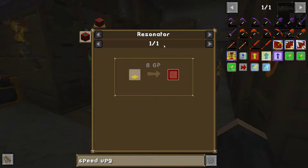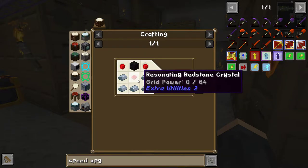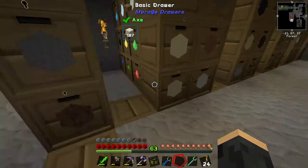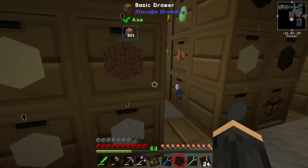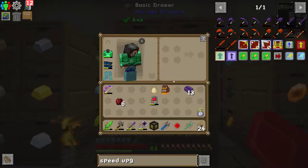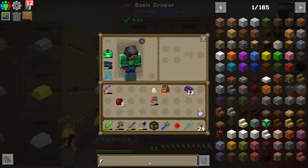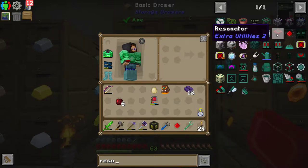The upgrade base requires a resonator, and that needs gold - gold is fine. The resonator itself I'm going to make using one of these resonating redstone crystals, which we have seen before. I think I've got some around here somewhere... there you are, I'm going to make this. Resonating resonator, there you are.